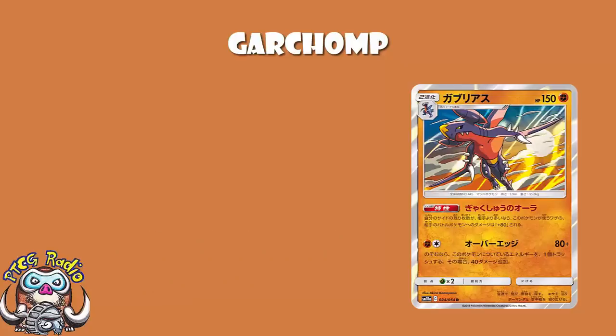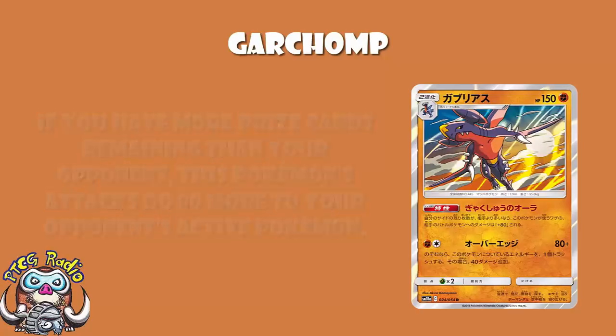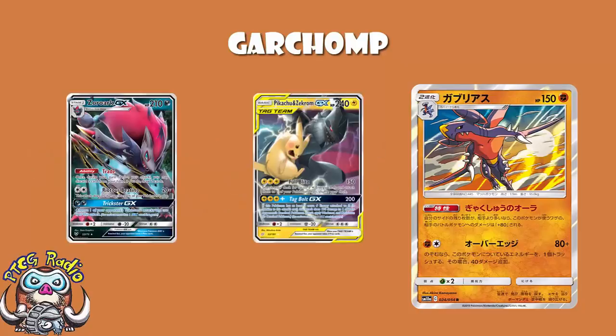Starting off then, it is all about Garchomp. I did a video about Garchomp — I'll pop a link in the description. This Garchomp is amazing. It's a Stage 2, but that's not a huge problem anymore — we can get Stage 2s out. The ability says that if you've got more prize cards remaining than your opponent, your attacks do an extra 80 to the active. That's pretty good. The attack itself, for one Fighting and one Colorless Energy, does 80 damage, but you can discard one of those Energy and it does 120. All together, you can do 200 damage for 2 energy if you're behind on prizes. Not to mention your typing gives you type advantage over Pikachu and Zekrom, Zoroark — basically the best decks in the format — and you are looking at an absolute powerhouse.